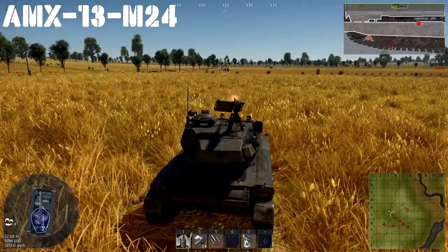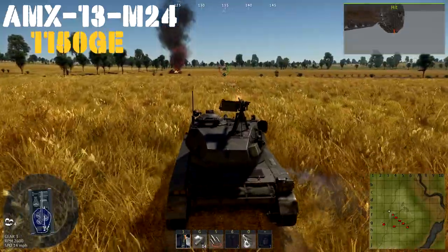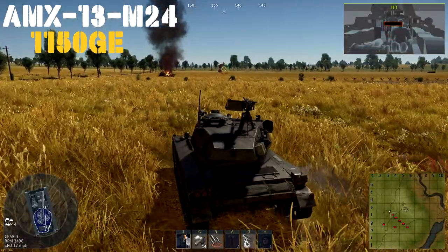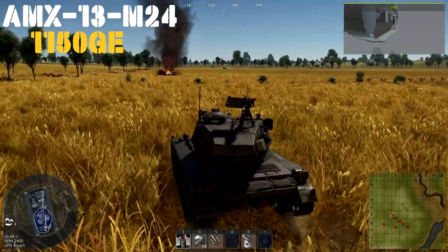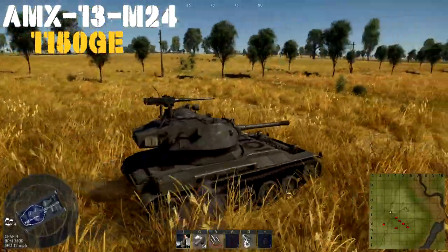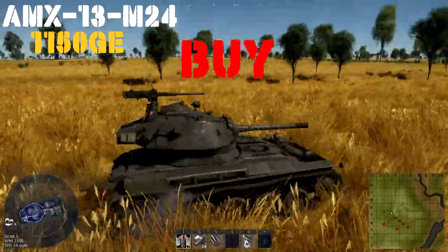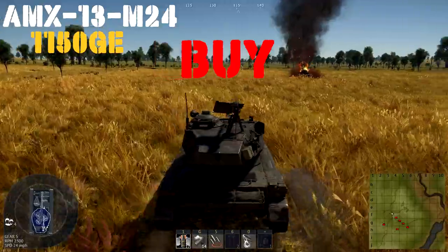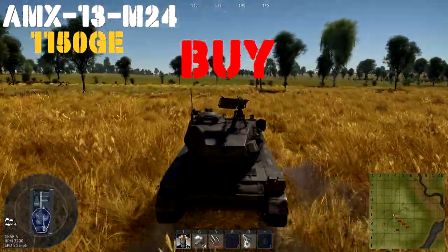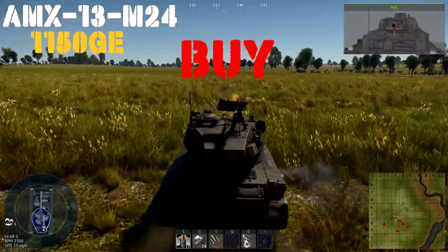Up next we have the AMX 13 M24, one of the more recently added premiums, and I love it. It's essentially an AMX 13 lower hull with an M24 turret slapped on top — a 75mm M6 American cannon on a French light tank. It's for sale right now for 1,150 Golden Eagles. It performs really well, and at rank 2, battle rating 3.3, you get a good amount of grinding done into tier 3 stuff while still being able to use tech tree vehicles like the AMX 13 FL11 and the M4A1. The roof .50 cal is a plus, though the larger turret changes the profile a bit. It's a good, strong performer — it's a buy.